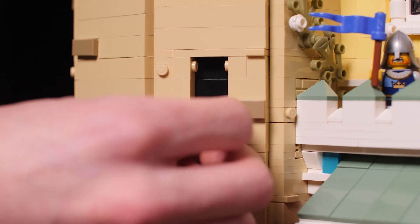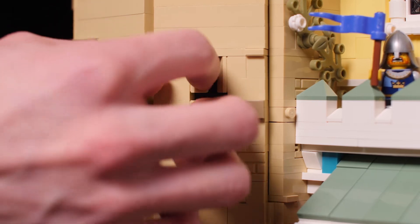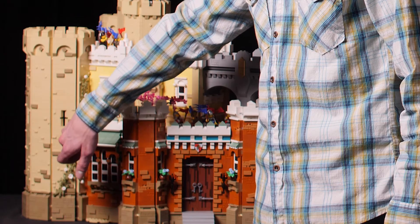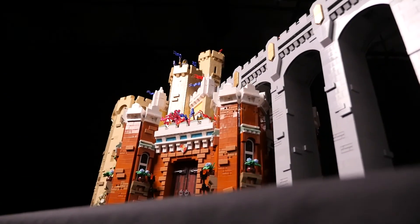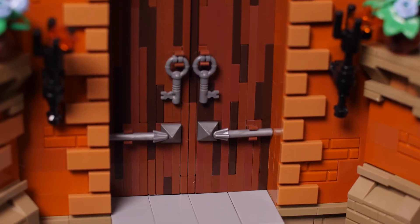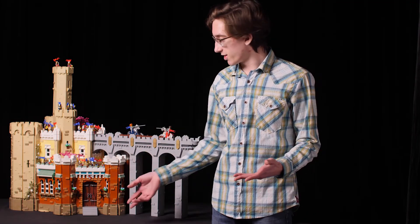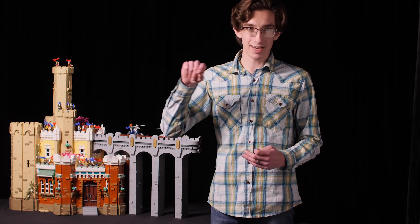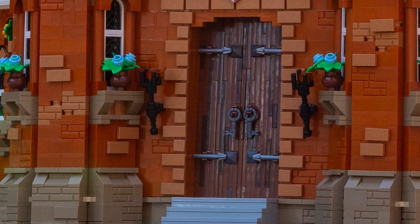One of my other favorite techniques is these windows, which are really simple. It uses one-by-two cheese slopes — just two SNOT bricks with a brick in between them, creating a perfect gap of a single plate, then a two-stud gap, and repeating on the other side. That creates the perfect archer-slot window iconic to so many castles. The door is a technique I really should replace, but it works, so I'm keeping it — it's a combination of dark brown and reddish brown plates and tiles for a variety of textures, and in the right light the shadows in those cracks look really good.